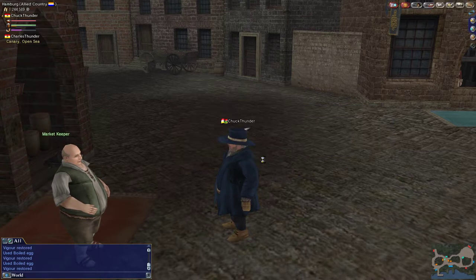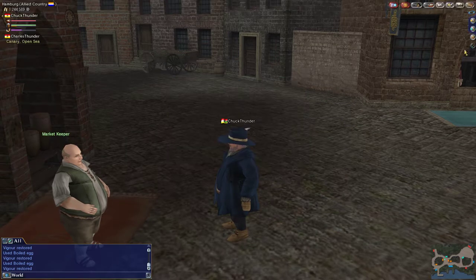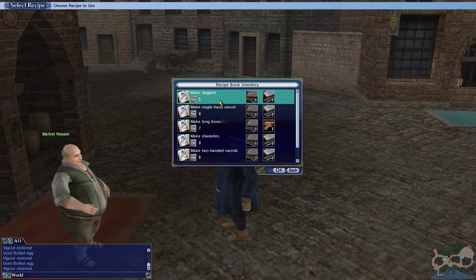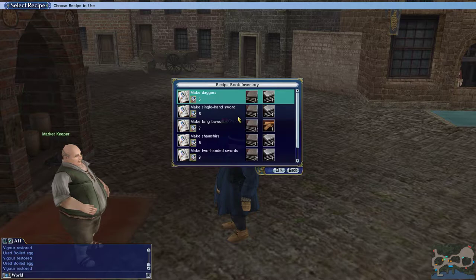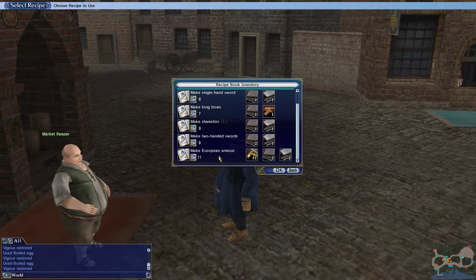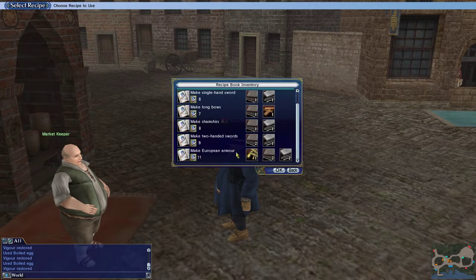Once you do the metal smelting, you're getting all the items that you need to do other things like weapon manufacturing — iron and steel to make daggers, swords — and then eventually I did all this until I was finally up to European armor where I picked up iron, steel, and brass.